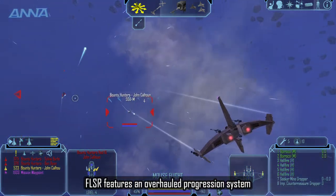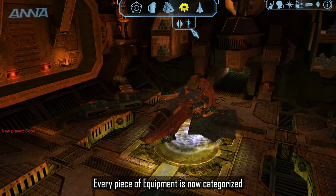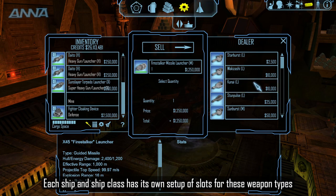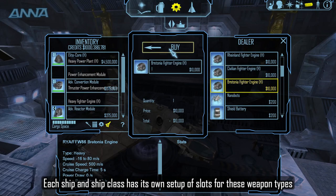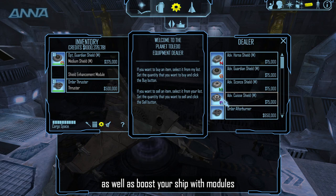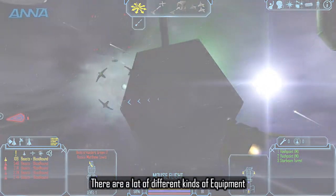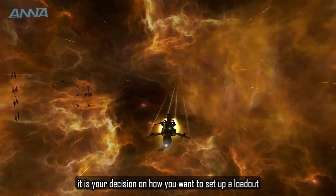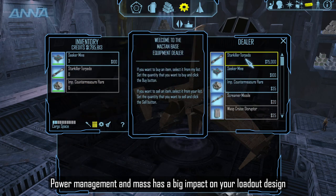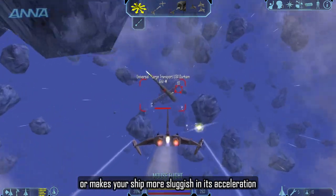FLSR features an overhaul progression system, which means there are no levels anymore. Every piece of equipment is now categorized by the class Light, Medium, Heavy, and Super Heavy. Each ship and ship class has its own setup of slots for these weapon types. In addition, you can swap out your power plant or engine, as well as boost your ship with modules that grant additional bonuses. Power management and mass have a big impact on your loadout design, meaning good equipment requires a lot of power or makes the ship more sluggish in its acceleration.